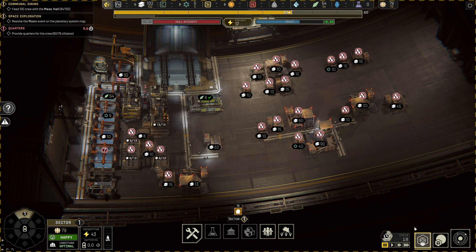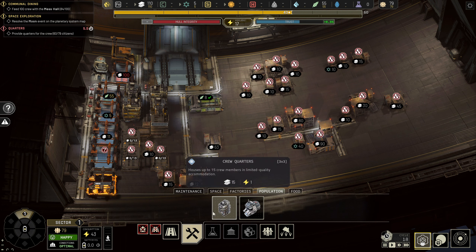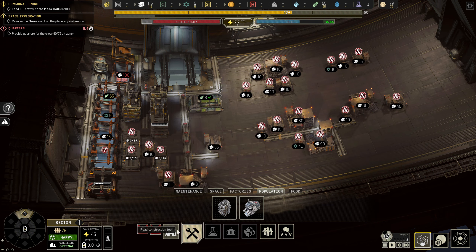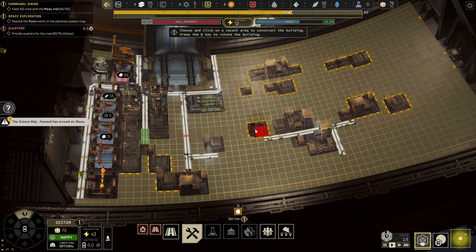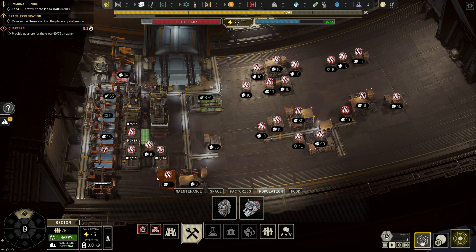We were waiting for this building to be built so we can build the road. The road is almost built — still can't build that yet, but there we go. Let's get our other house in there. That's going to complete our quarters mission, so we don't need to worry about anything. It's going to reach two of the buildings but won't reach the third one just yet, and that's not a problem.